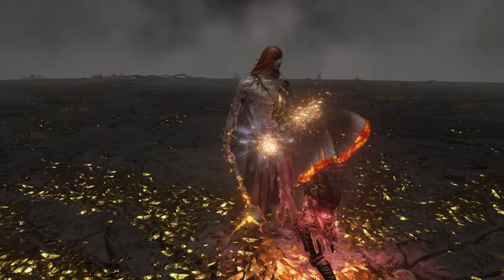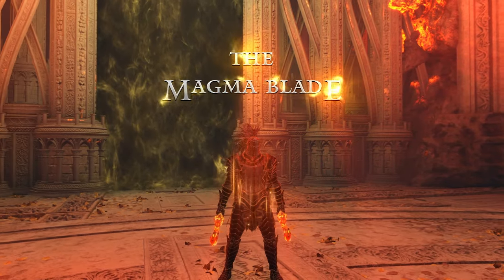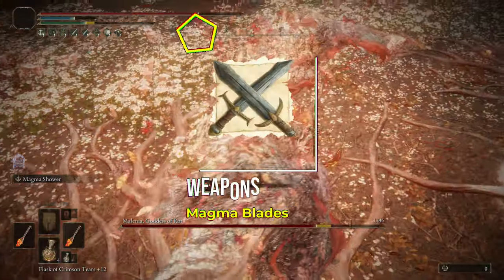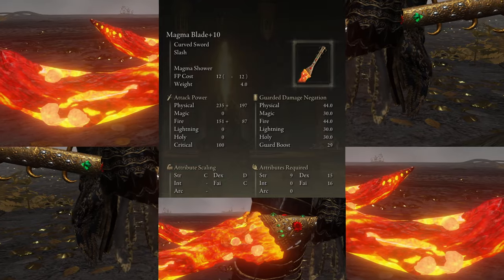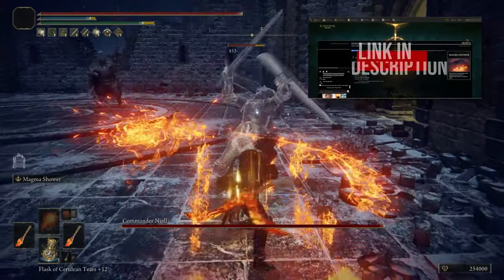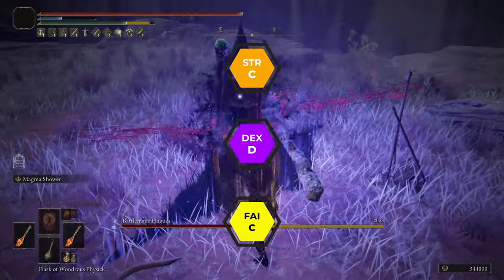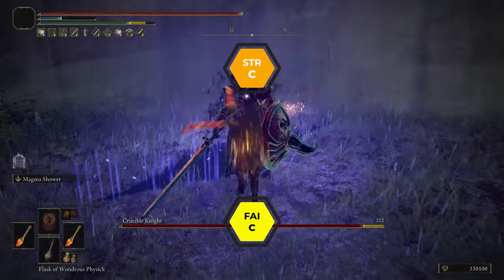My fellow Tarnished, I give you the Magma Blade. Our weapons: we have two Magma Blades. The Magma Blade is an awesome S-tier curved sword dealing fire and physical slash damage. It has a unique skill called Magma Shower, which costs 12 FP. It scales with Strength, Dexterity, and Faith, with Strength and Faith having the best scaling when maxed out at plus 10.